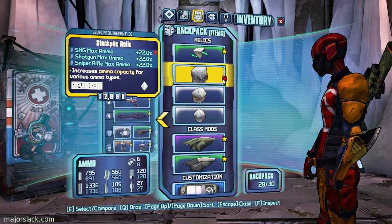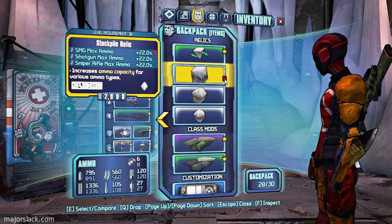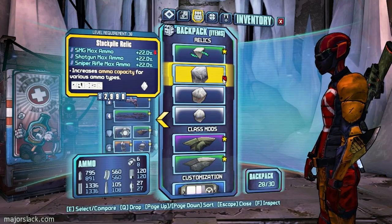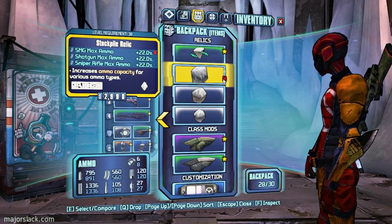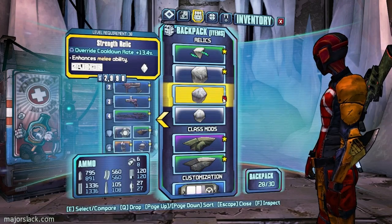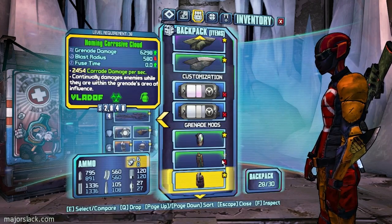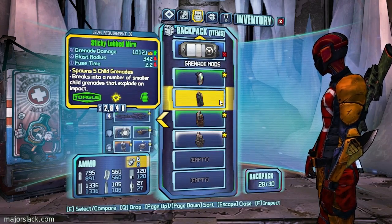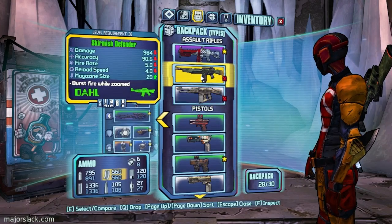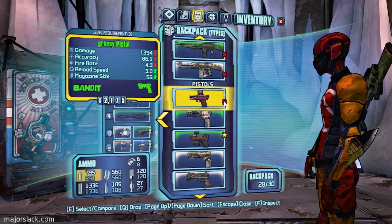I was briefly enticed by this but I think I'm going to sell it, largely because I rarely use shotguns and I'm about to retire Mixed Moxxi's Good Touch. So the only thing that would really be useful is the Sniper Rifle Max Ammo. I should note this just in case I come across a really good shotgun. Both these assault rifles are not going to measure up - they just don't have the damage and fire rate power, in other words the slack rating to measure up to the kind of weaponry I have.